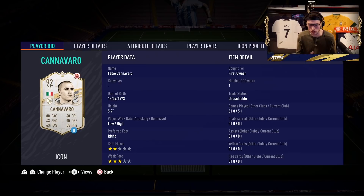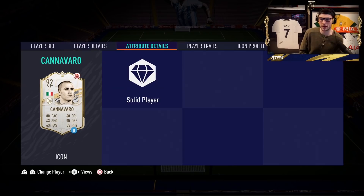When we take a look at Cannavaro on the market, he's 1 million coins. His SBC is 900k, but I think a lot of you guys will probably look to craft this guy potentially down the road for team of the year and that sort of stuff. So low/high work rates, two-star skills, three-star weak foot, 95 defending, 85 physical, 68 dribbling, 80 pace, 63 passing.